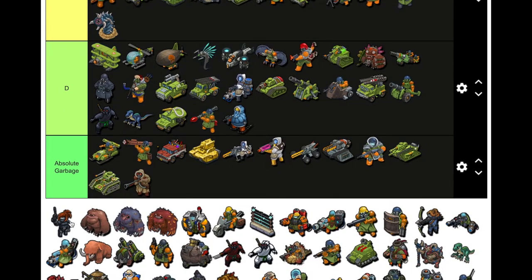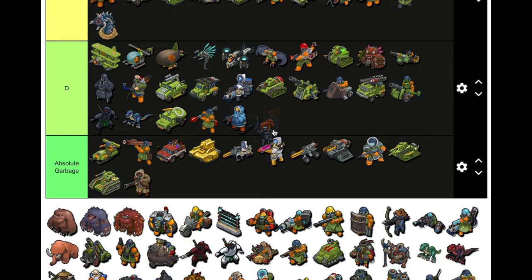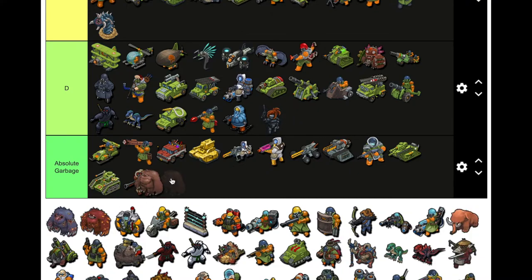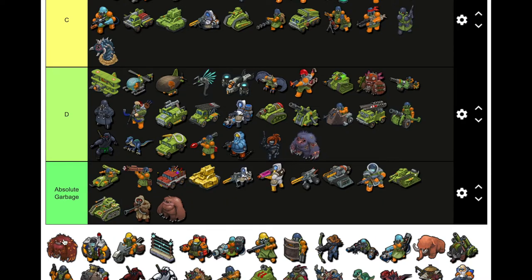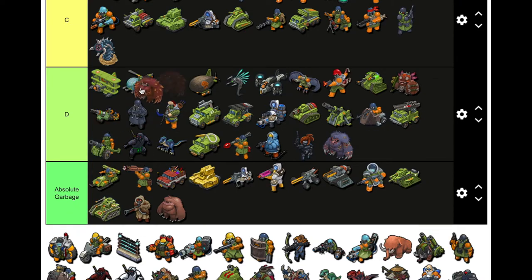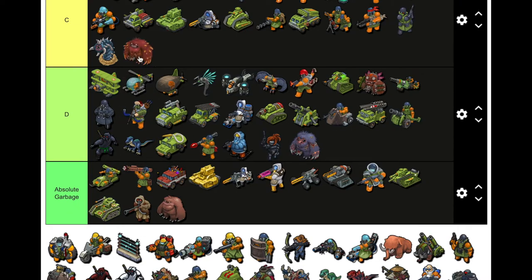The other legendary might be up there too. Secret Agent — trash, promotion unit, I'll put it D. Bigfoot — if you used Bigfoot I'm going to kill you. These are the Halloween apex units. The regular Halloween Bigfoot I'll put D, but the Apex one gets a bump to C. The second Halloween Boston — Tier 10 prize — was pretty strong. I'd say C.